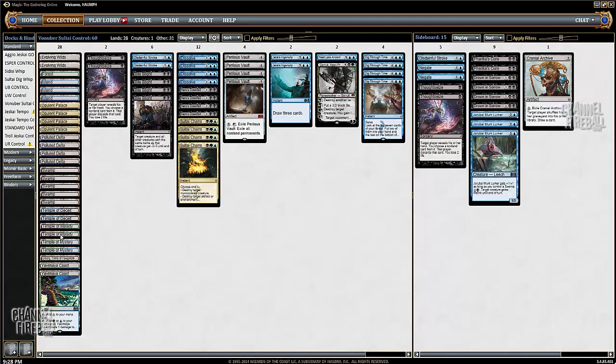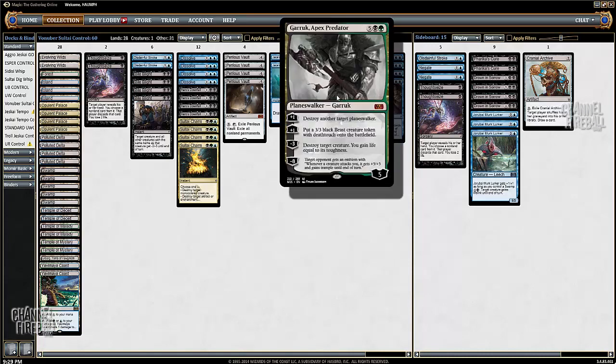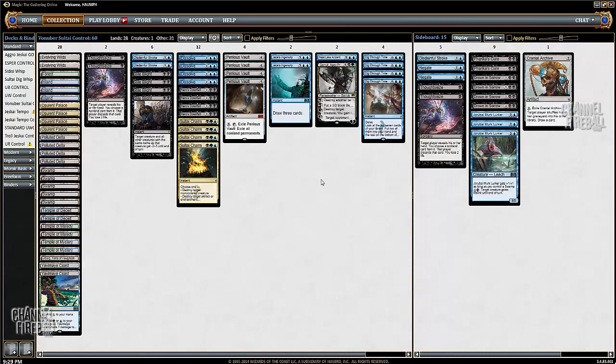This is the mana base. We've got some Opulent Palaces, three Islands, a Forest, and five Swamps, along with two Evolving Wilds — which are basically just bad Opulent Palaces, but this is what we have right now. They still fetch. We have six fetchlands to go with the scry lands. We also have one spicy green card: Garruk, Apex Predator. Hopefully that card ends up being pretty sweet.